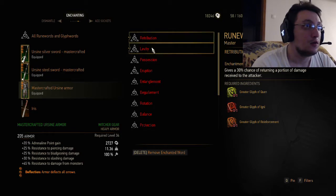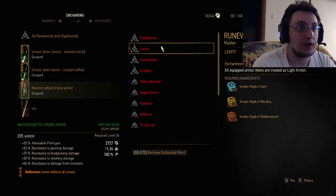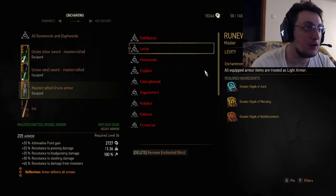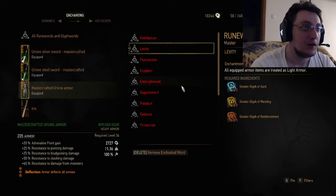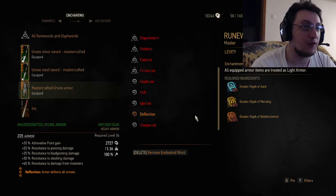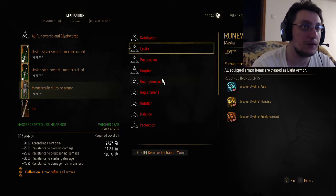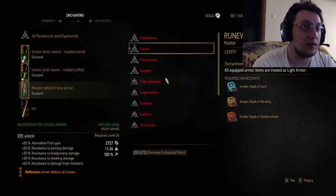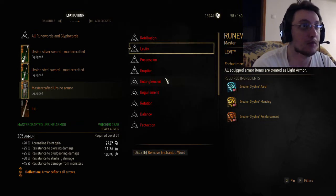The next one — Levity. All equipped armor items are treated as light armor. I actually don't understand why the level 3 one is light armor, the level 2 is medium armor, and the level 1 is heavy. I would have placed all of these on the first tier of enchantments — I don't think this should be so high up. But maybe from what I understand, the light armor bonuses are very sought after, so that's why.